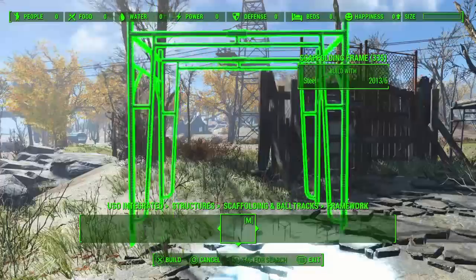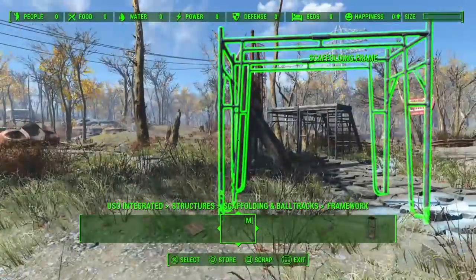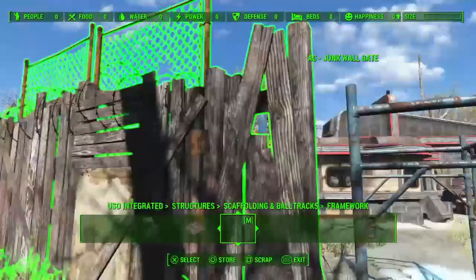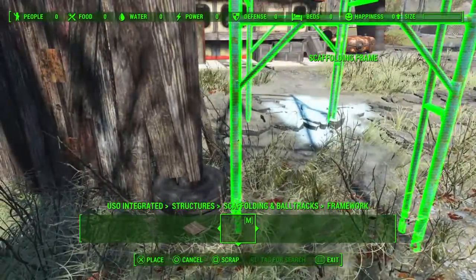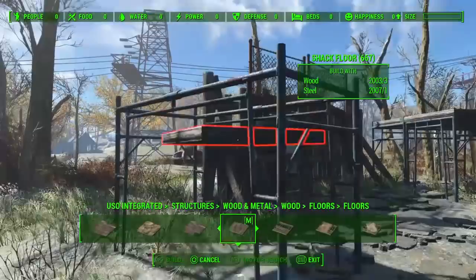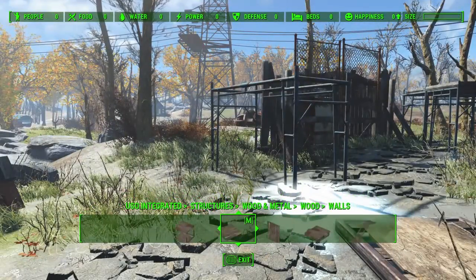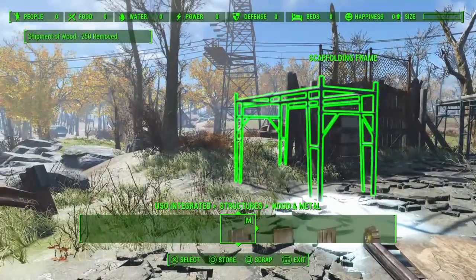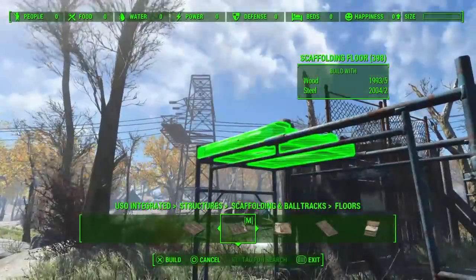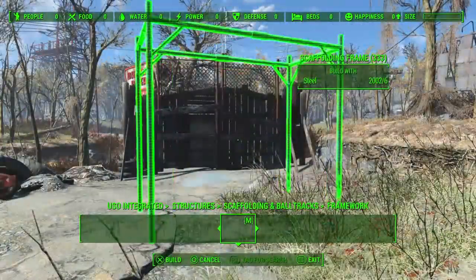I'm using the scaffolding flooring to then snap an ordinary shack floor to, because — to be fair I didn't test it — the stairs won't actually snap, or those particular stairs won't actually snap to the scaffolding floor. Unfortunately the shack floor, the regular one, won't snap to the scaffolding frame either, but it will snap to the scaffolding flooring. So it's a bit of a build order workaround, but we get there. So there's the stairs: scaffolding floor, shack floor, snap the stairs onto the shack floor. And once they're in, you can take it out and mix and match whichever way you want.